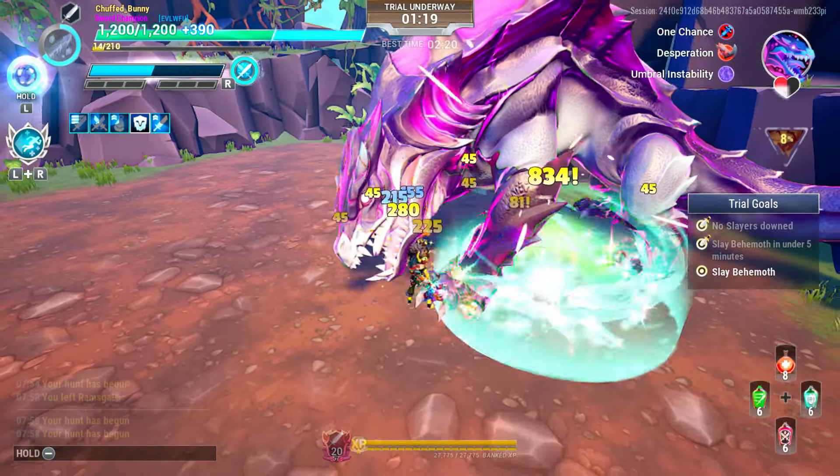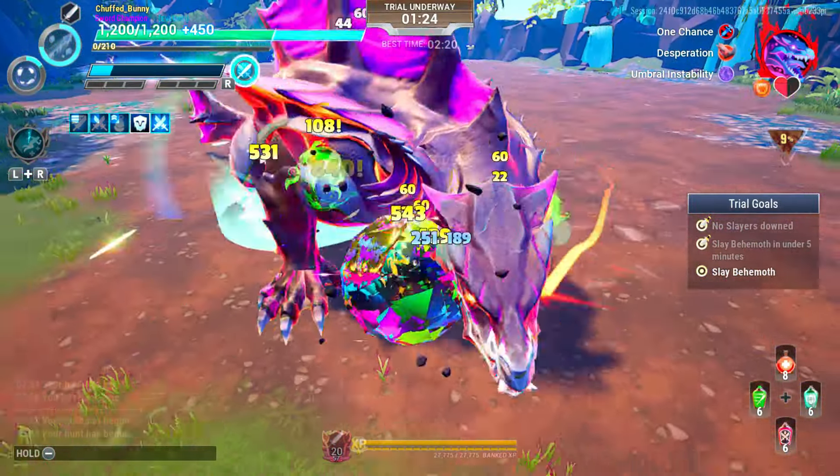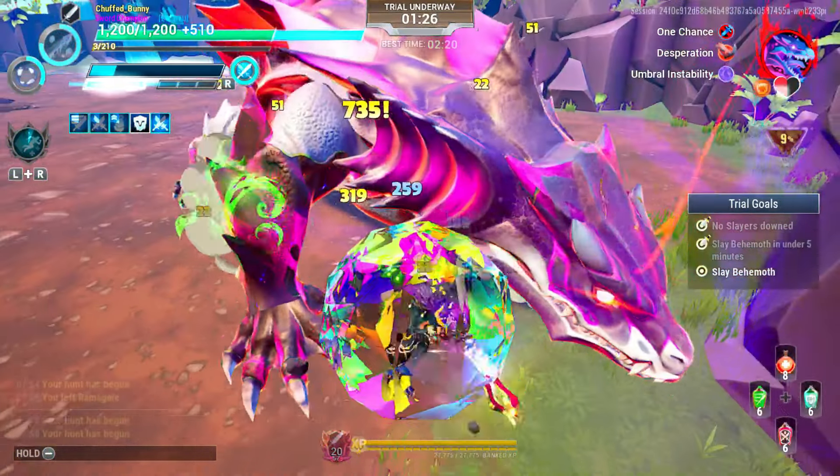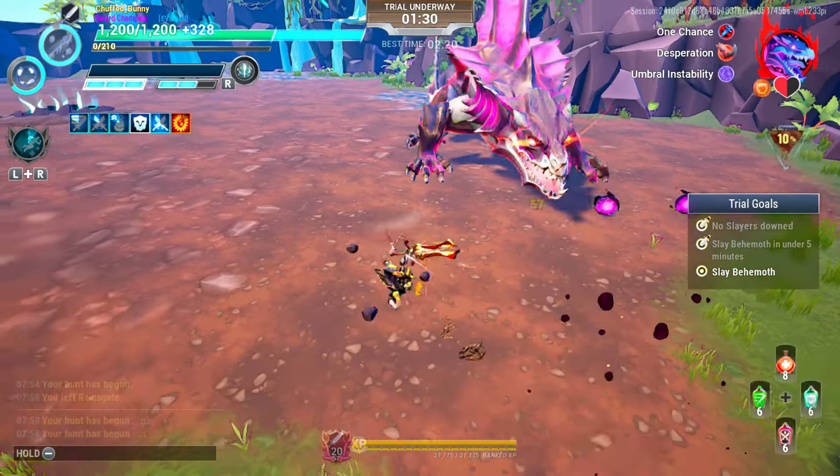During enrage, use your legendary ability for the invulnerability effect. Stay on the front leg to avoid the projectile with gravitational effects attacks, which can push you away from the behemoth.